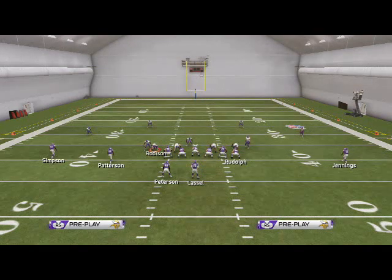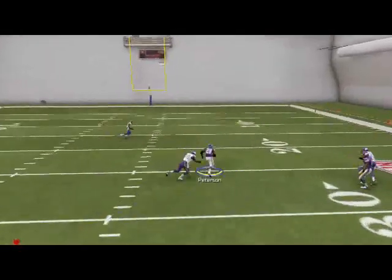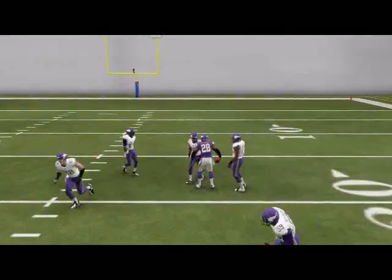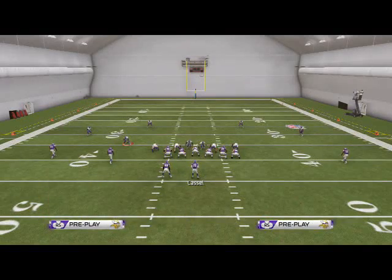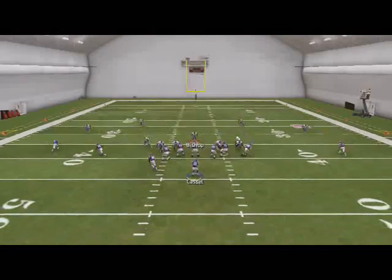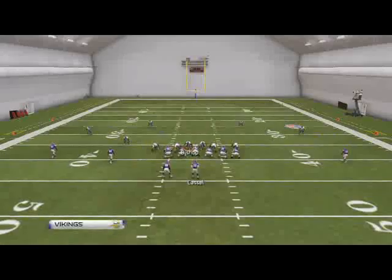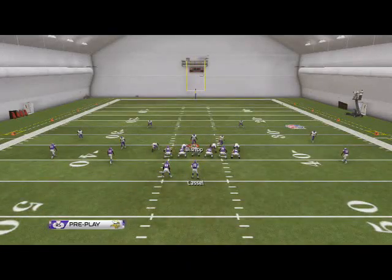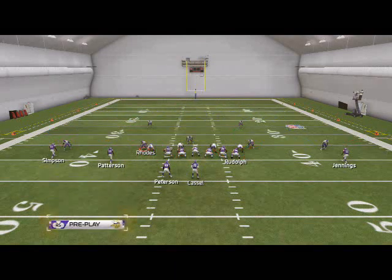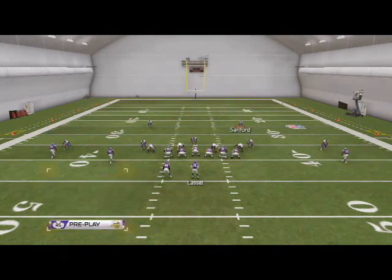You should get right edge pressure, but I made a mistake — I forgot to spread my line. So spread your line, re-blitz that guy, and now you'll see right edge pressure come through.